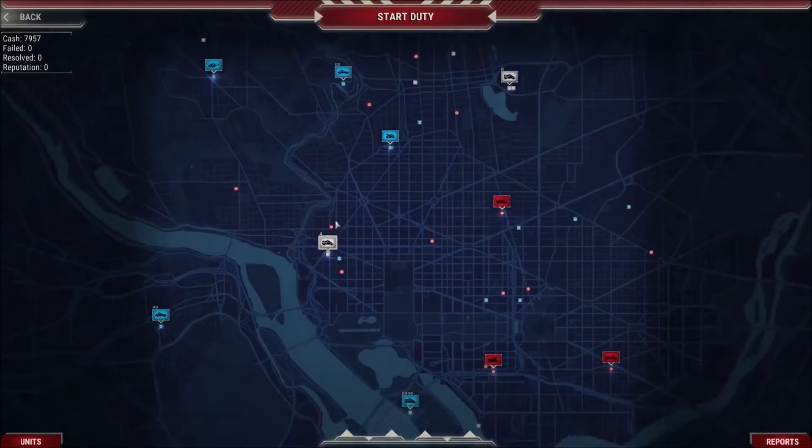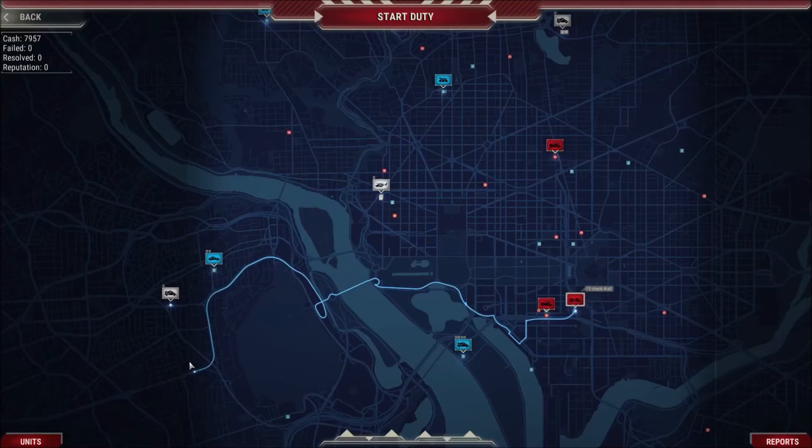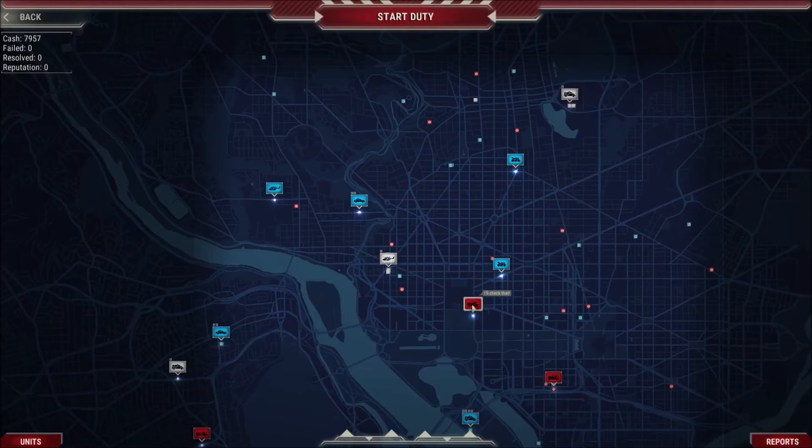This is the map we're working with. The first thing we're going to need to do is distribute our units around on the map. This is so that as emergencies come up, we have somebody who's already in the area. Since they have to follow the actual road structures, sometimes it takes a lot longer to get someplace even if it looks like it should be close. They stack on each other, and sometimes that makes it a little hard to tell how many you have there. Now I feel like we have a pretty good spread of resources — let's go ahead and start duty.